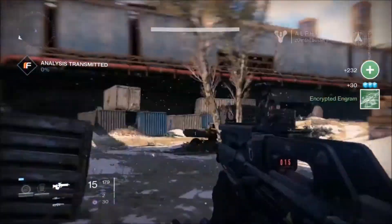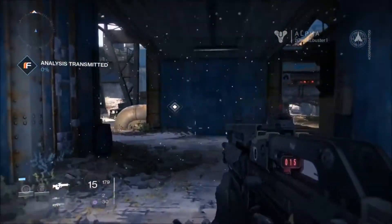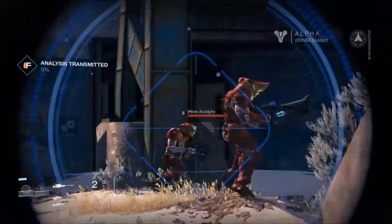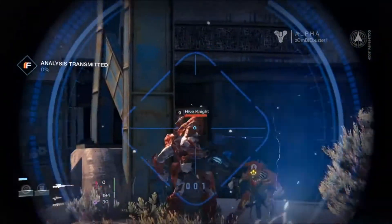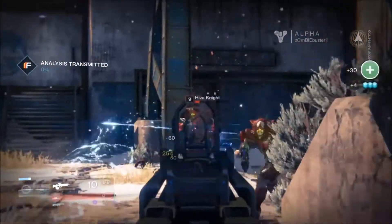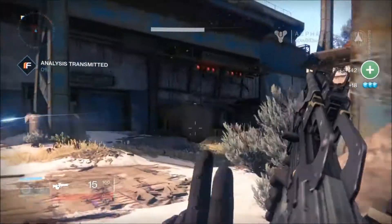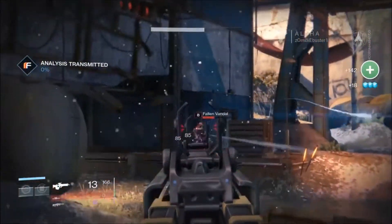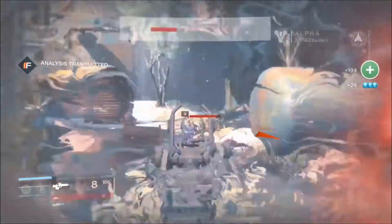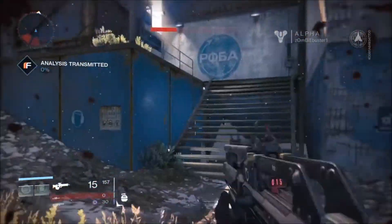Right there is an encrypted engram. With encrypted engrams you take them to a certain person who will decode them and give you a new weapon — it gives you a random weapon depending on what kind of engram it is. That engram I picked up was an uncommon engram so it will give me an uncommon weapon. You can also pick up armor engrams. You can buy practically anything in this game, but ammunition you cannot buy — you actually have to find that yourself.